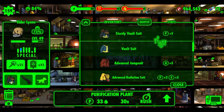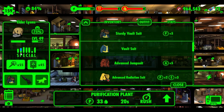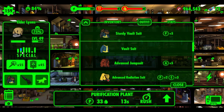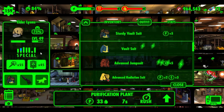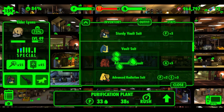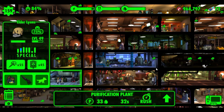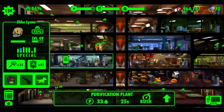Certain uniforms make a big difference. This sturdy vault suit increases perception by five, and this character's perception is a bit low, so I'll need to get him into the weapon center to increase it. For the purification plant, perception is required, so you want characters with full perception and uniforms that also boost it. That's why you'll see groups of people wearing the same uniforms in certain rooms.